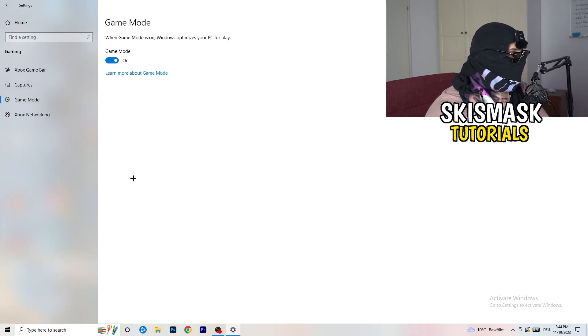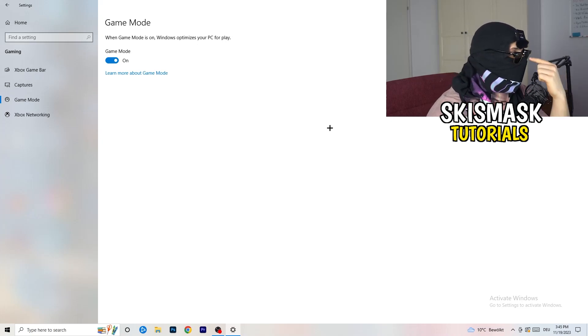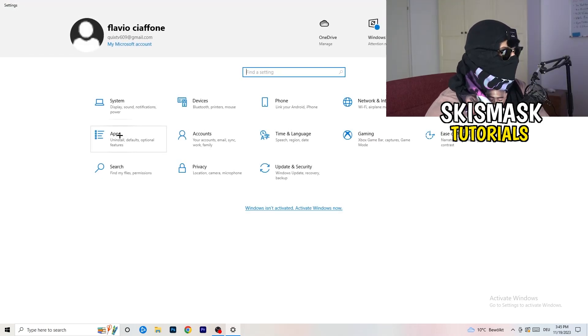Next, check Game Mode. For me it's working, but it varies by PC — turn it on, test it; if it doesn't help, turn it off and test again. Keep whichever setting works better for you. Then go back and click onto Update and Security.